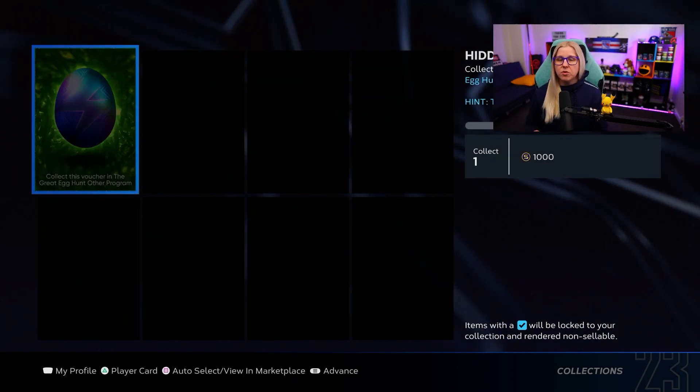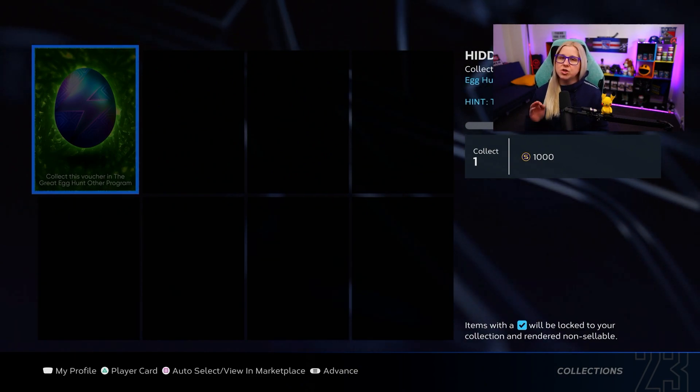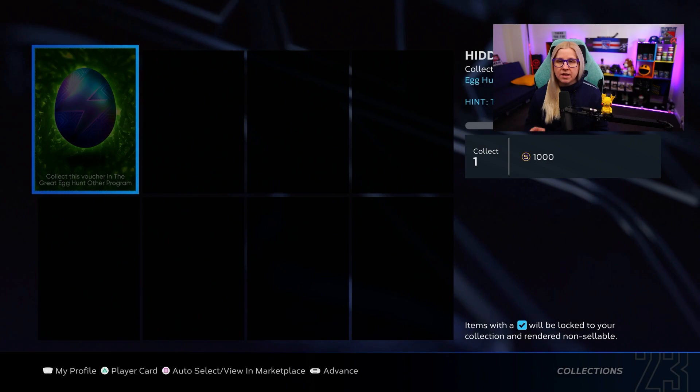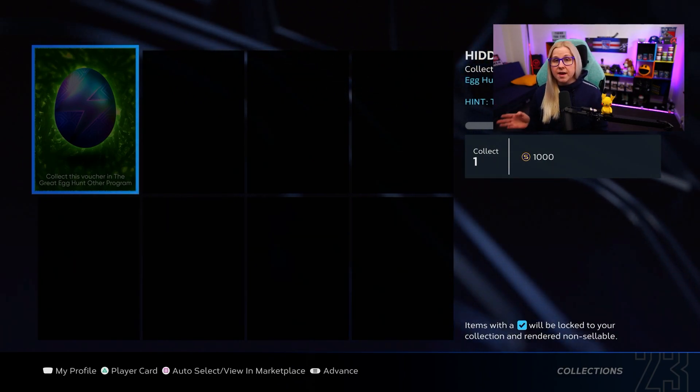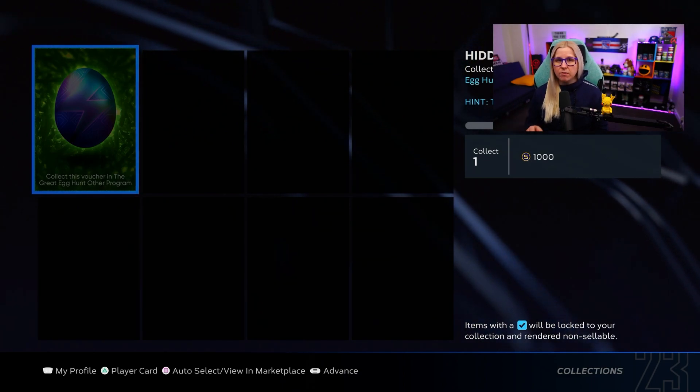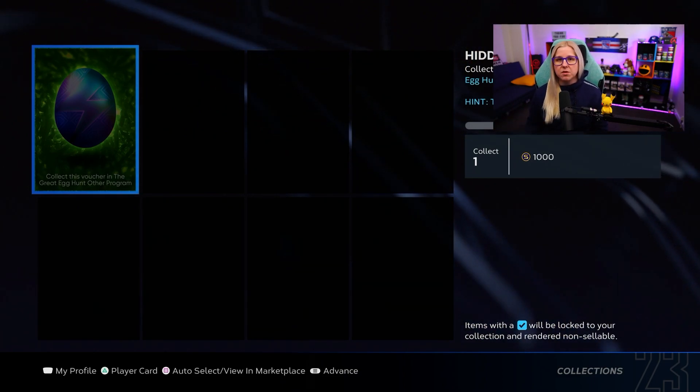Another egg is all you have to do is go and drop into a BR game. Even if you are bad in the game, all you have to do is just hit one home run. You don't even need to win. Once you hit the home run and finish the game, it will give you the egg. You cannot quit the game — you have to play till the end. Even if you lose, they will still give you the egg.